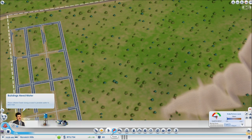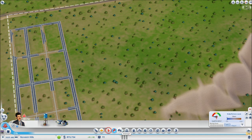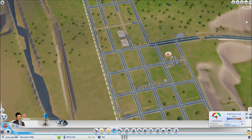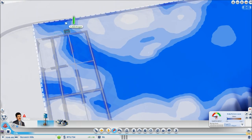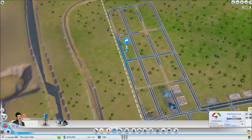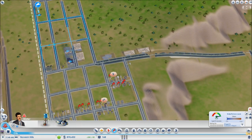Now you can see we need to start getting power, water, and sewage — probably the three most important things because people need those to live. Starting with the water tower, it automatically brings up the water map. Dark blue means a lot of water, and as it gets closer to white there's less water. You want to build the water tower on top of a dark blue area, and it needs to be on a road — I usually build it in the industrial area.